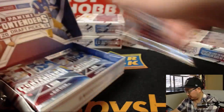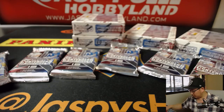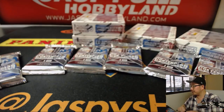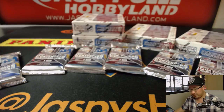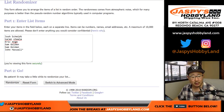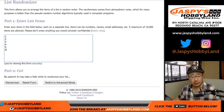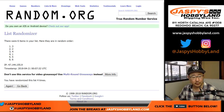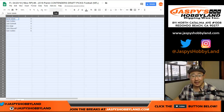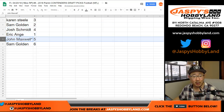Now let's number the packs, then we'll randomize names and packs. That's 1, 2, 3, 4, 5, and 6. Let's randomize each list. Karen down to Sam, 3 down to 6. Sam Golden, you did not get box 6 — he wanted box 6, but you got spot 6 and pack 6. Karen: pack 3. Sam: pack 2. Josh: pack 4. Eric: pack 1. John: pack 5. Sam: pack 6.